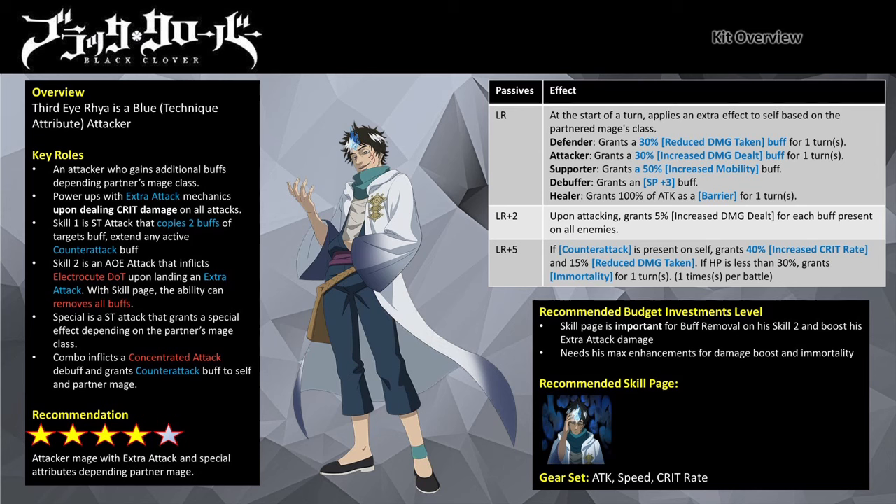So should you pull for him? In my opinion, there isn't a general consensus on whether to pull for a unit — it really depends on whether you are a free-to-play player or have a vast roster already. To be dominant in PvP you need good gear sets, max talent wheels, and high skill enhancements. Similar to all recent mages, Third Irea needs max enhancements for his Immortality buff, which is only unlocked at LR+5.